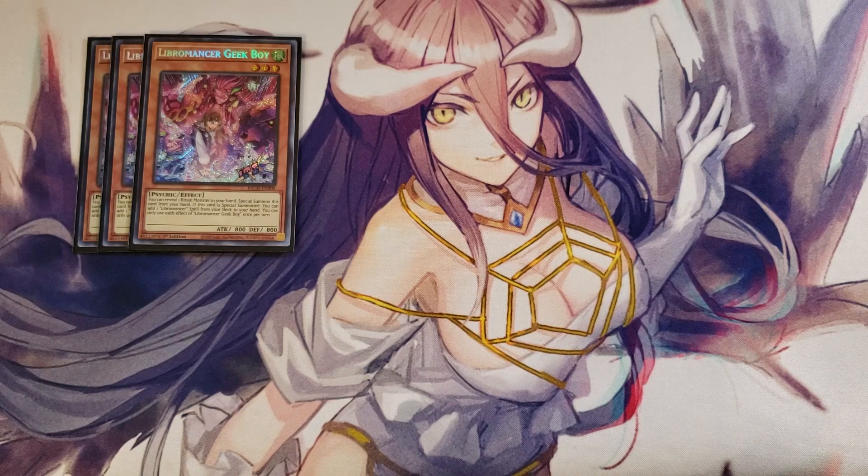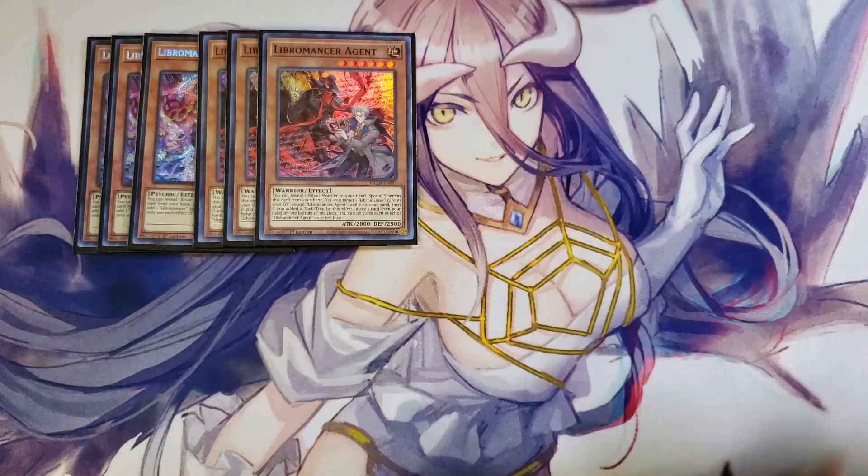We then play three copies of Libromancer Agent. I did consider playing this card as a two-of in this build, but I ended up with three and it's really worked out. It has the ability where you can reveal a ritual monster in your hand to special summon this card from your hand, then target a Libromancer card in your graveyard, except another copy of itself, and add it to your hand. If it was a spell or trap, you have to place a card from your hand on the bottom of your deck. It's basically a free special summon and super easy to put on the field to get a card back from the graveyard.